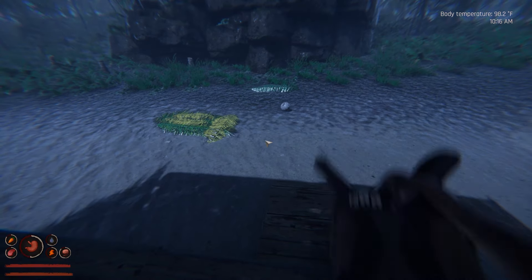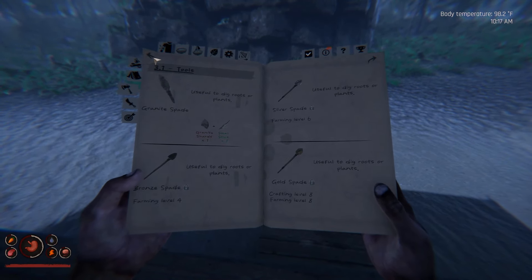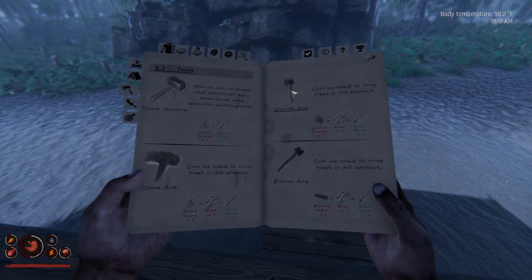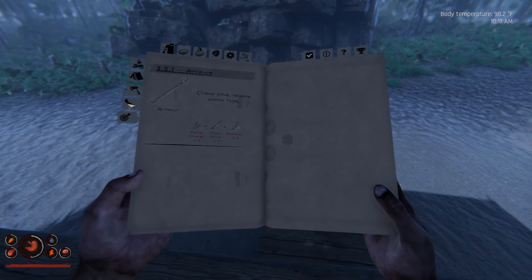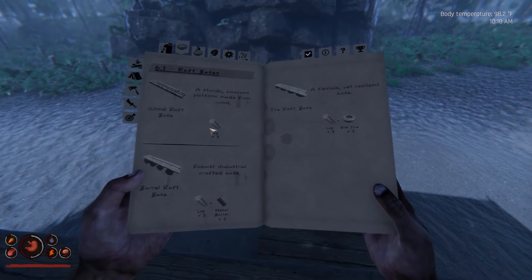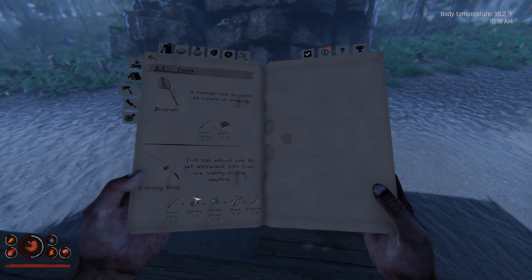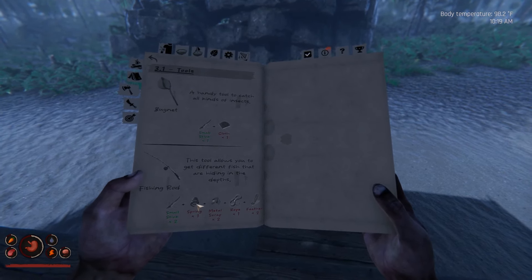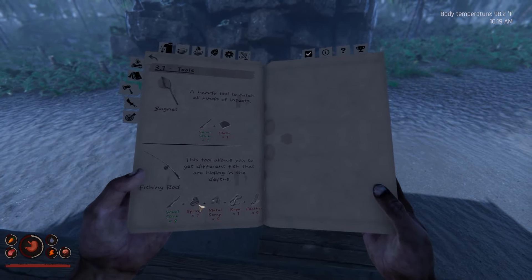A lot of this stuff I'm not going to be able to take advantage of. The granite axe is in here, but I don't really need it since I'm already making bronze. It was weird there was no granite axe before, so that's good. There's also a fishing rod — it's in tools at the end. I can get most of this stuff except for springs. I don't know where to get springs — maybe from taking apart computers.